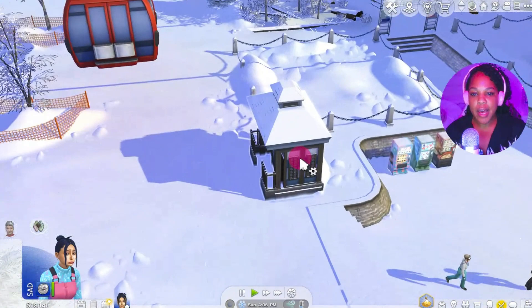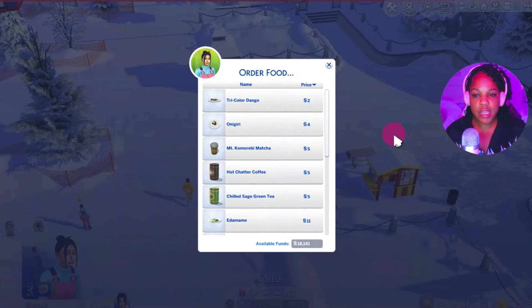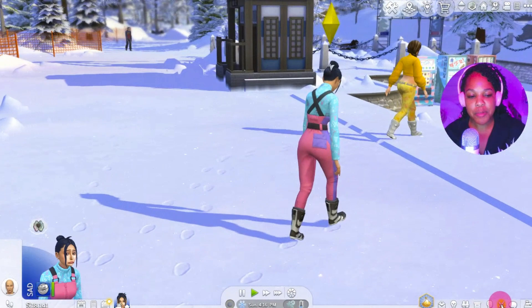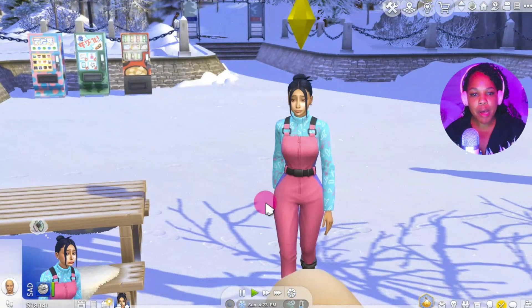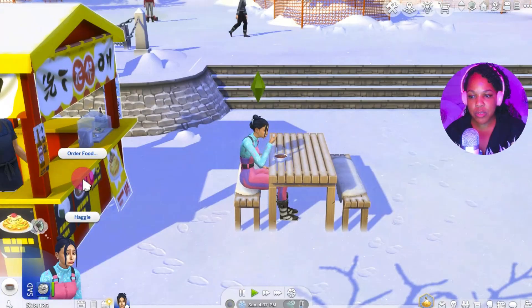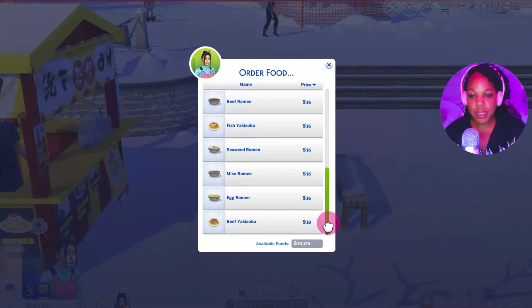She's actually hungry, so let's order some food — beef ramen sounds good. I think she's sad because she keeps falling, but she'll be alright. I really like how they've included things to match the culture of Mount Komorebi — that's really nice. We've got beef ramen, and there are some new recipes too: Mount Komorebi matcha, hot coffee, green tea, egg ramen. I love that we can make ramen now — that's amazing.